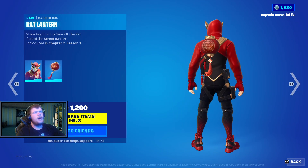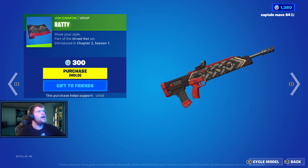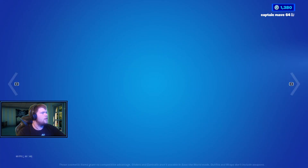Swift Skin is back with the Batlinger Rat Lantern. We have the Lucky Axes, the Ready Wrap, the Jawbreaker Skin, and the Batling Containment Unit. We have the Sticker's Pickaxe — I love this pickaxe, 300 V-Bucks. And that's it for that.